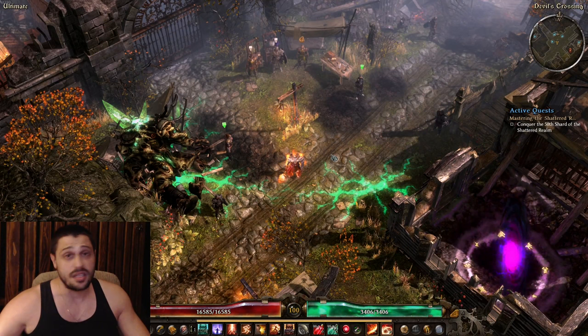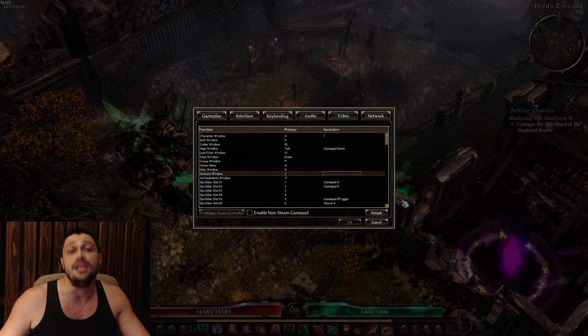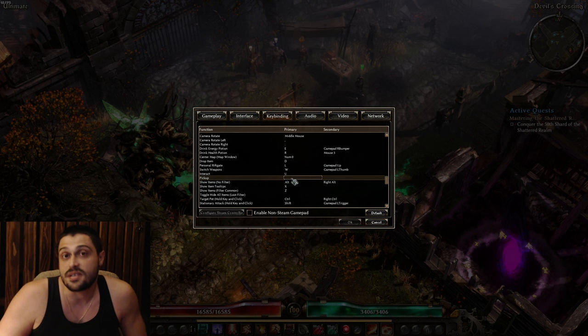The very first thing when you enter the game is go into the Options menu and set up your key bindings. Where it says 'pick up', there's gonna be a lot of items in the game and you want to pick up all gear on one button. Allocate the button you want to use to pick up items so you don't need to click on every item with your mouse - it's gonna save you a lot of nerves and time.